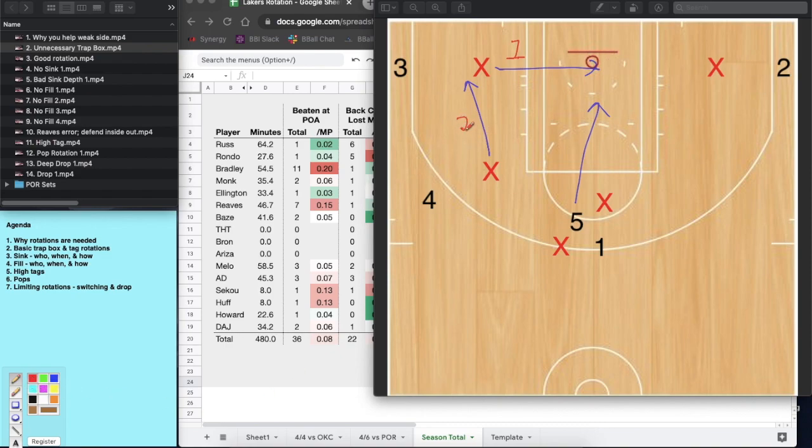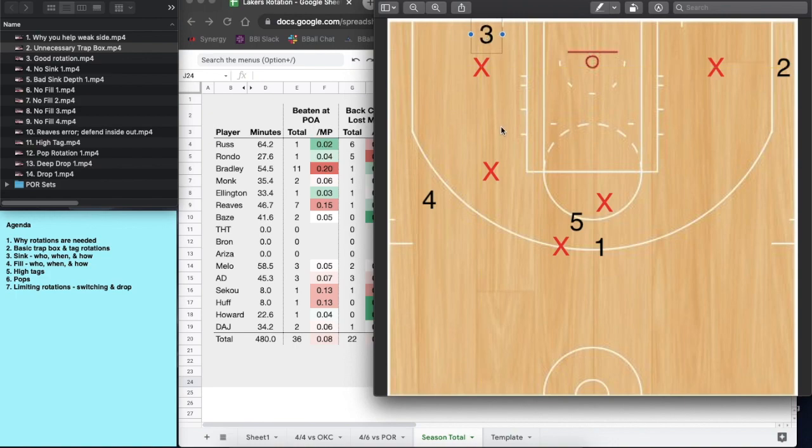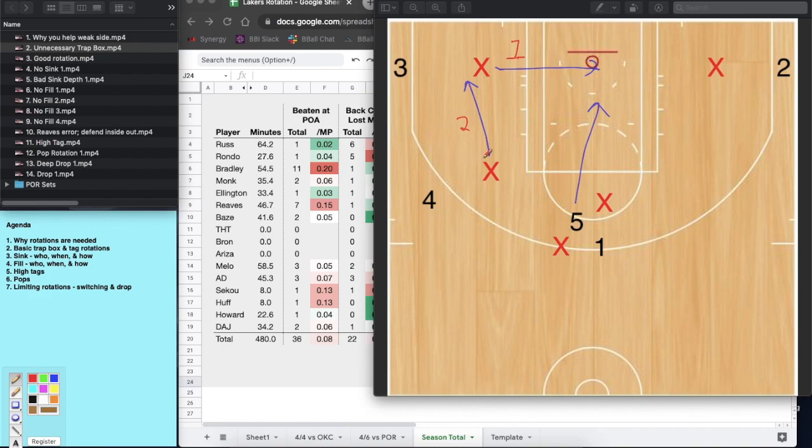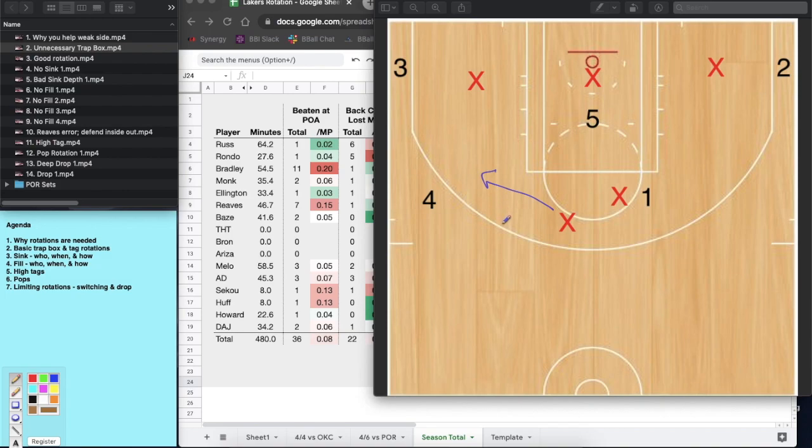Rotation number one is the trap or tag; number two is the sink, where you sink down into the roll man or post player's body. If number three is in the dunker spot, you really have to get down there — if you just hang out you're in trouble because three will get a dump-off and a dunk. Even on the perimeter, you want to sink down and take that man, and then a third rotation will come from elsewhere. We want someone on the weak side filling and being responsible for the two-on-one situation.